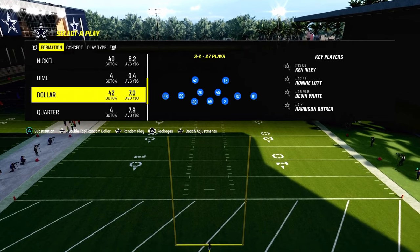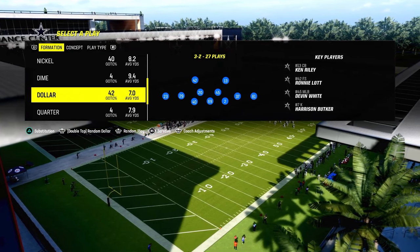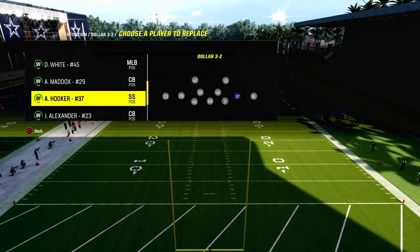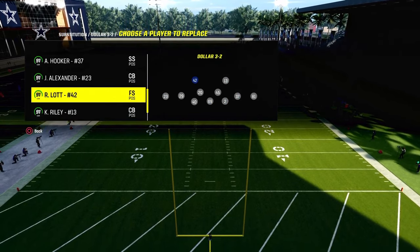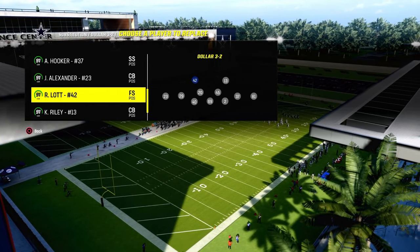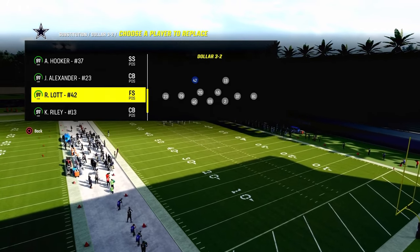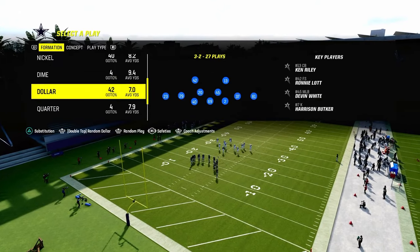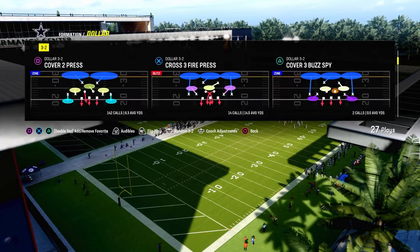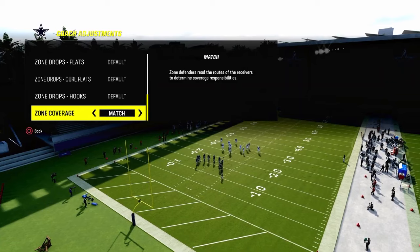So we're in the dollar 1-3-2 defense, going over to the safeties package. I have already subbed in and out all of the players where you need to have them. The main thing I want to stress is that both of your safeties — if you're going to do this — you really want to have deep out zone knockout on both safeties. There could be an argument to have deep out zone knockout on your short side safety and your wide side corner, and I'll get into that in just a second.